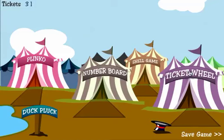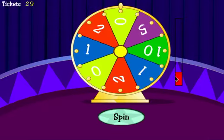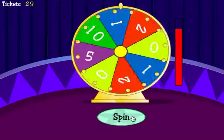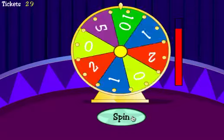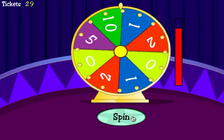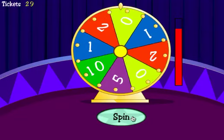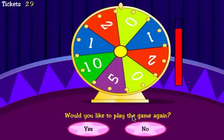Let's try the ticket wheel — the only game we haven't tried yet. I now have thirty-one tickets. The ticket wheel is simply a wheel that is spun with different ticket amounts on each section. Click Start Game. There's a little meter here, so stop it when you think it's the right time by clicking. Click Spin. Let's see what I get. Oh, that one didn't work out too well for me because I landed on zero.